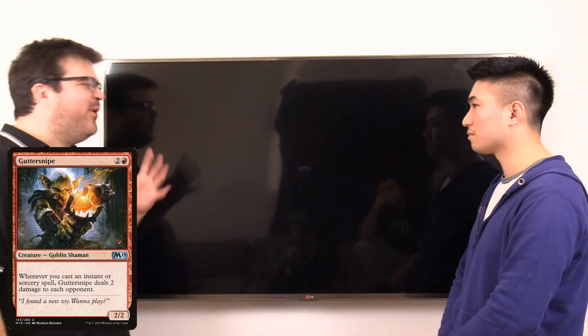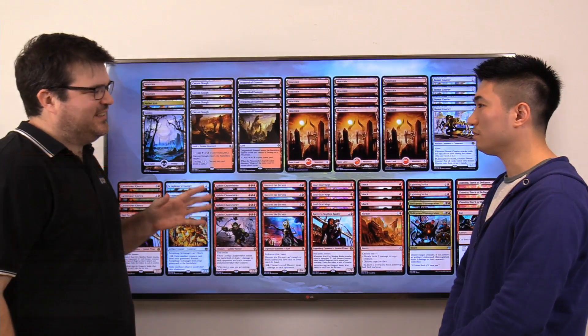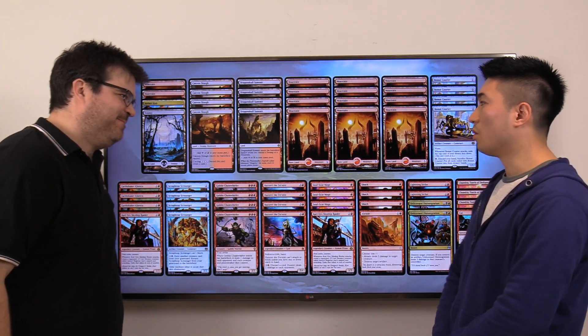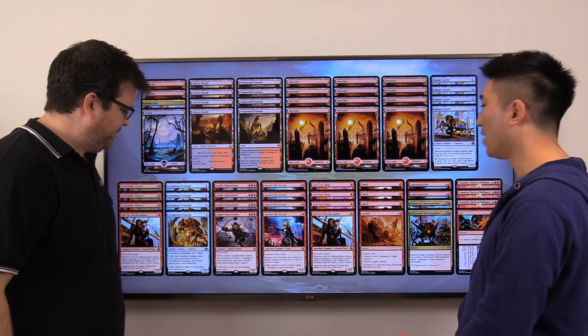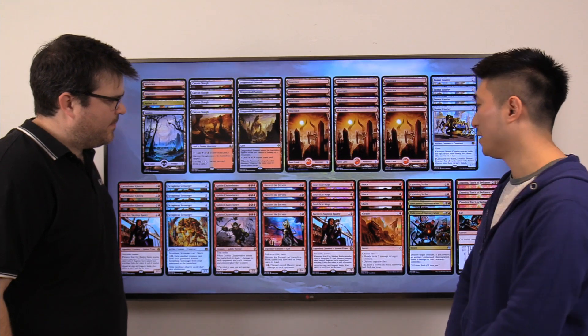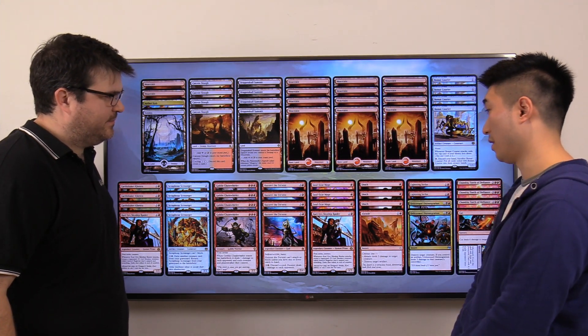There's the mono red deck, but you can also add a few other colors. This is a deck we've seen in the previous format as well — the red-black deck. Adding black still lets you play a lot of the same creatures from the mono red deck, like Bomat Courier, Hazoret, Goblin Chainwhirler, etc.